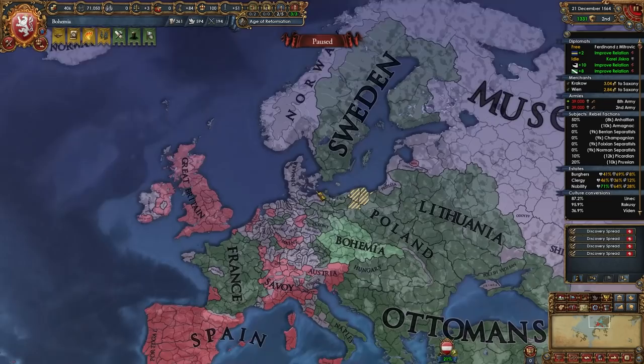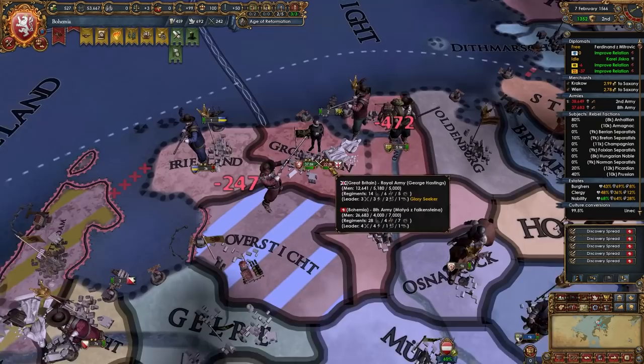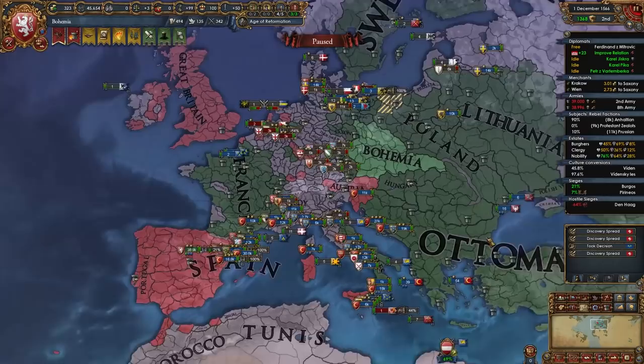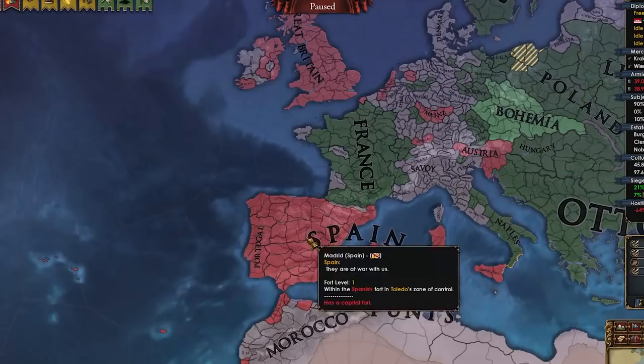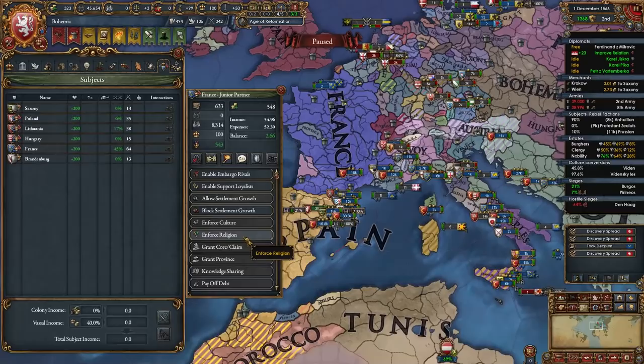I didn't notice that the Ottomans came into Italy. I'm glad to see Sweden on our side — some historical accuracy right there. Salzburg has started piecing out some of these other guys — I think Brittany just hopped out. Let's get down to business to defeat the British. I stack-wiped them. More nations have been pieced out. It's Holland, Mainz, Austria, Spain, Portugal, and Britain remaining — pretty nice.